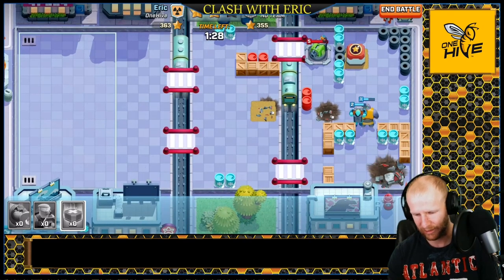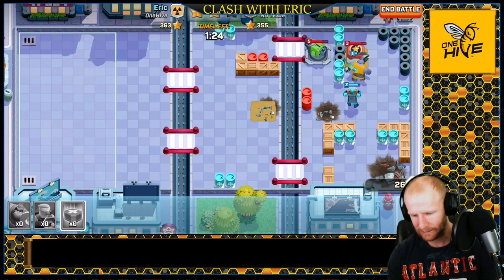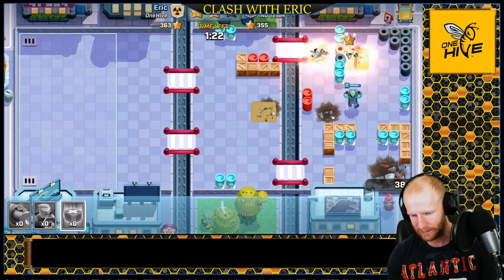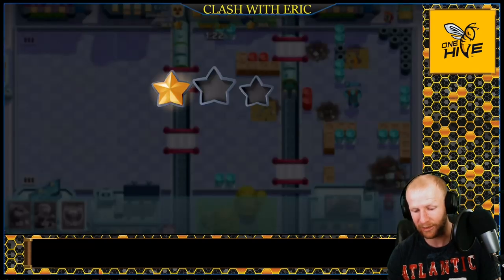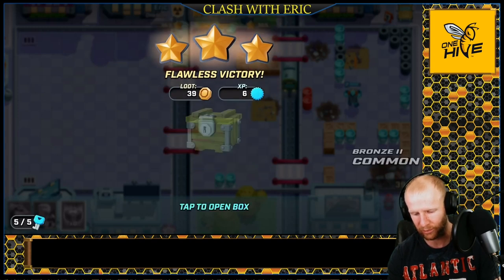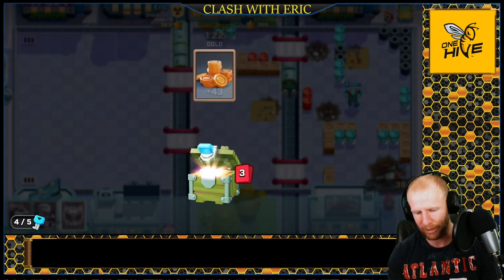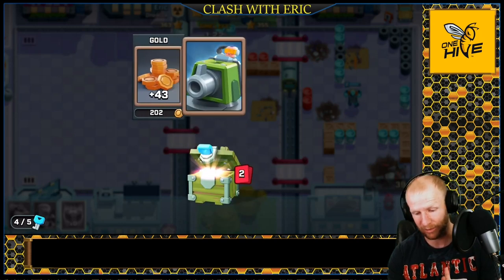Gorillas and lasers are definitely a strong mix. The last gold mine got destroyed so we're going to get a box from that. Come on — big money, no whammy! Got an epic box — so that was pretty cool.